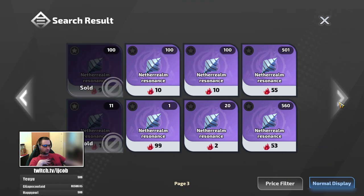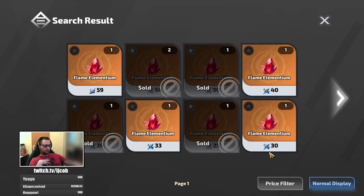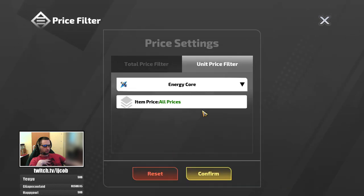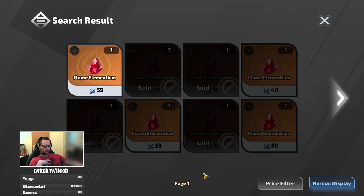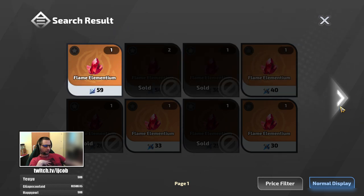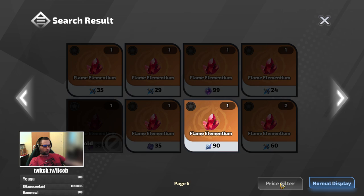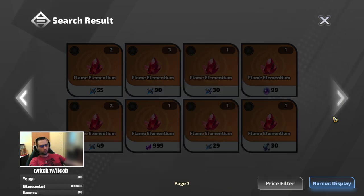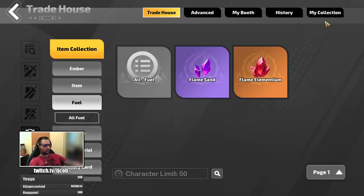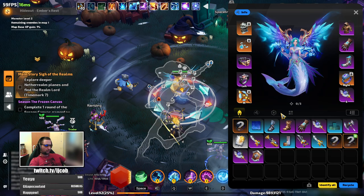You can check different things — for example how much these are selling for, around 10 to 1. Then check how much people are selling their flame elementiums for. You can filter for the currency you're looking for, put a price filter, and select Netherlands resonance for now. People are selling 1 FE for 55-59, so around a 1-to-50 ratio, and they're selling them 10 for 1 — that's a 5 times profit. This currency is really worth reselling right now.